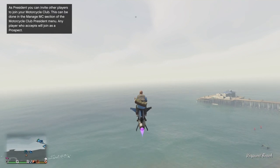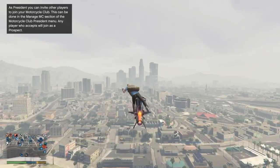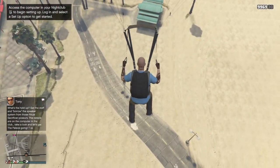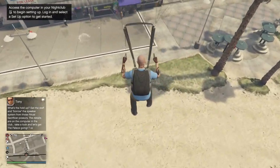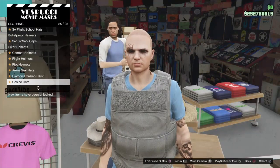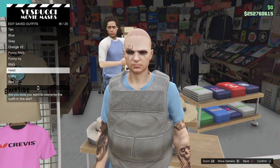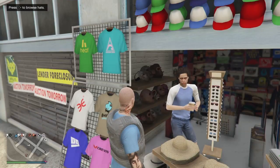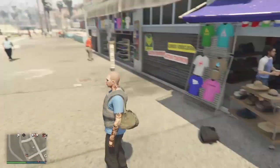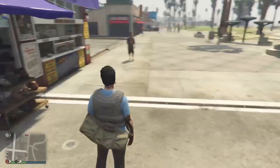Go to the mask store — fly there on an Oppressor or chopper, fly up close to it, jump off and pull your parachute. Level yourself with the mask store by holding L1 and R1 (LT and RB on Xbox), then crash into the mask store. As your character is getting up, spam Right on the d-pad to go inside. Press Square to save the outfit in an empty slot or one you don't care about. Back out, open your interaction menu, and equip the outfit. If your character is bald, go to interaction menu > Style > Accessories, equip the rebreather and take it off — the hair comes back.